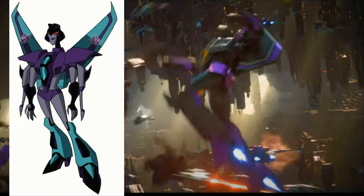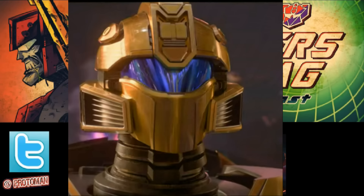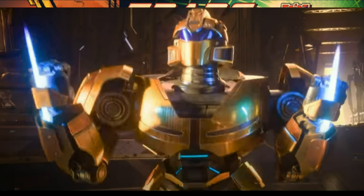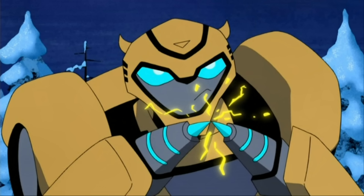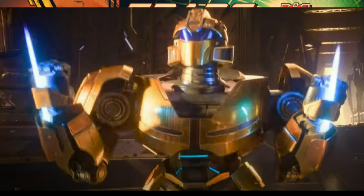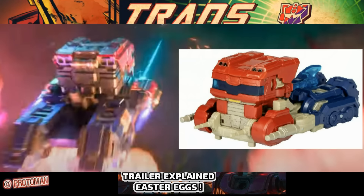We see for a quick moment a purple and blue familiar-colored jet that transforms and fights — could be the female seeker Slipstream. We also see B127's battle mask, a nod to his original G1 toy which had a battle mask while the cartoon gave him a normal face. His knife hands — or stingers as the trailer calls them — are a recurring part of the character, making their debut in Transformers Animated in 2008.